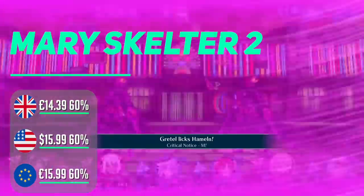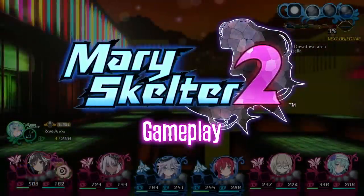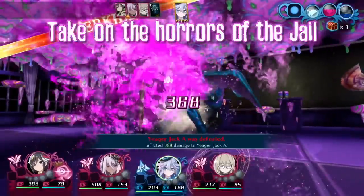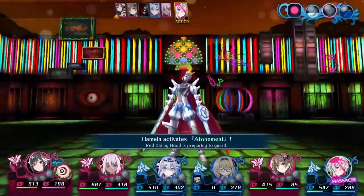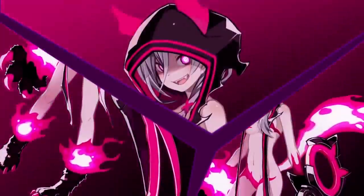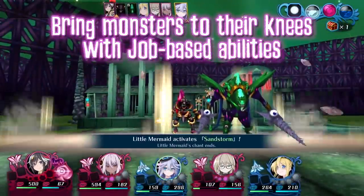Mary Skelter 2 is a sequel to the first title that came out on the Vita, with a Japanese comic book style and characters like Thumbelina and other classic fairy tale characters — but creepy and dark. The themes of blood, jail and torture are rife, along with some sexualized themes too. This is a dungeon crawler that's a bit hardcore, featuring turn-based battles as well as real-time exploring, and the combination is quirky. This is a really Japanese release that won't be for everyone, but it's done really well.